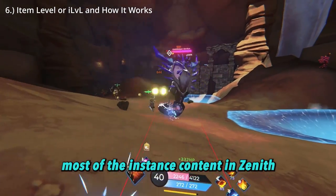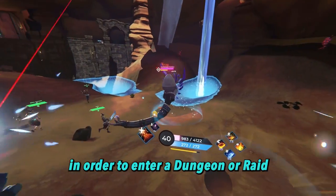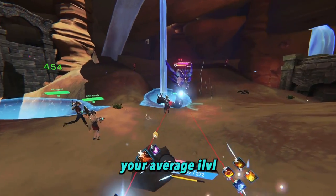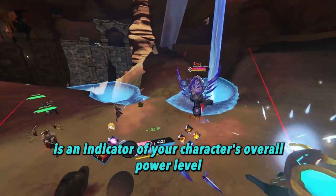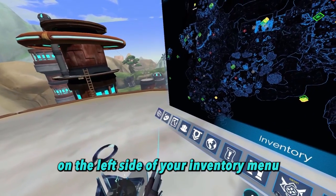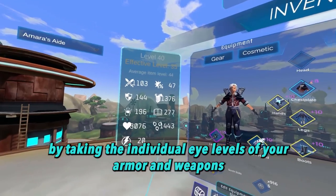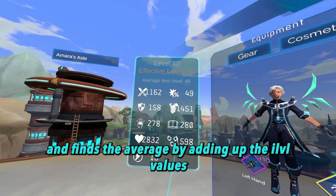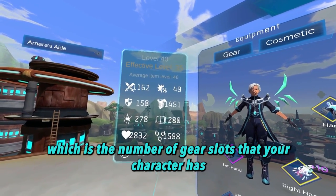Most of the instance content in Zenith relies on the players having a certain item level in order to enter a dungeon or raid. But what is item level? Your average item level, or eye level, is an indicator of your character's overall power level. You can check your average item level by looking at the stats panel on the left side of your inventory menu. The game calculates your eye level by taking the individual eye levels of your armor and weapons and finds the average by adding up the eye level values and dividing by 7, which is the number of gear slots your character has.